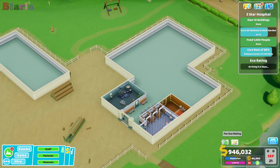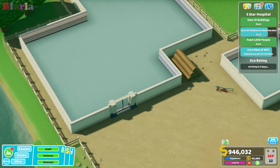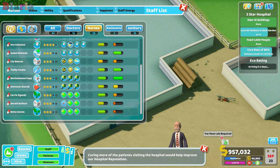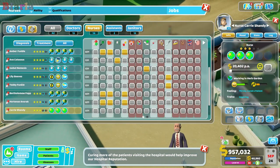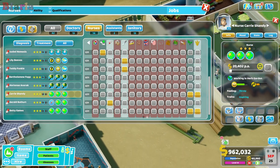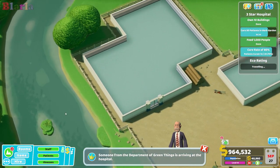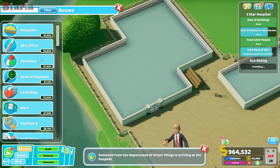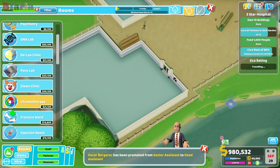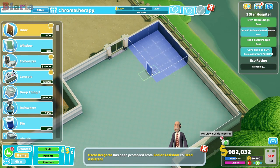So we could start building some clinics this episode. Look, this one right here — instantly we have chromotherapy. Now this is a nurse one, so what I might do is pop this over here. We do have some treatment nurses, and what we'll do is make sure they're just on these two rooms. We don't want them trying to walk over here — that would be a nightmare. Okay so we need chromotherapy — let's start there.